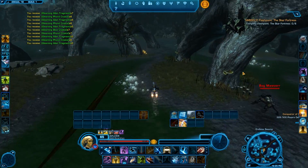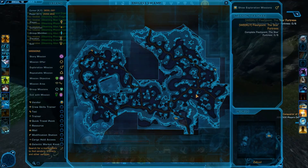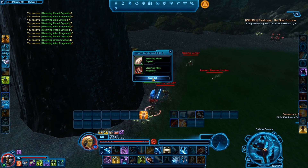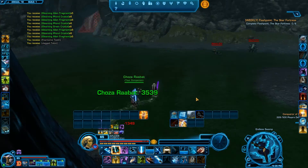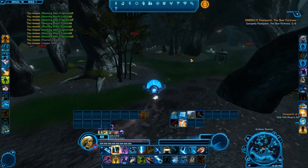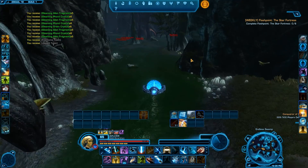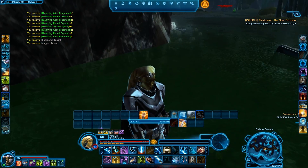It's on Zakuul, on the Endless Swamp. You can get some scavenging ones but not much. Biochem is a lot if you're killing the golden elite ones, and there are some places where you can go in there. But for scavenging, I recommend you go to the main area because there are more droids in there. Pretty much the Skytroopers are droids, so I recommend doing that.